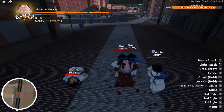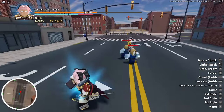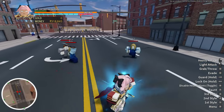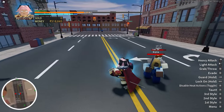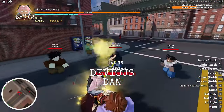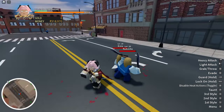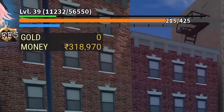The basic attacks: the left mouse click is your basic attack, and the right mouse click deals more damage than the left mouse click. The Q button also lets you grab enemies, and if you press Q again as you keep hitting the enemy...